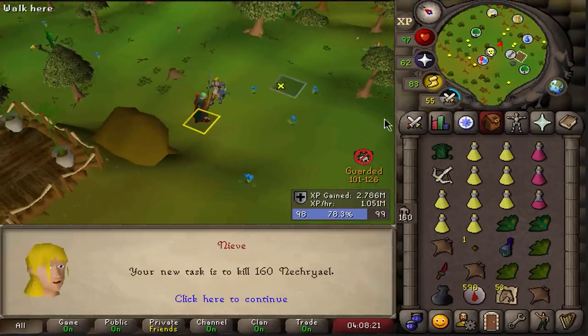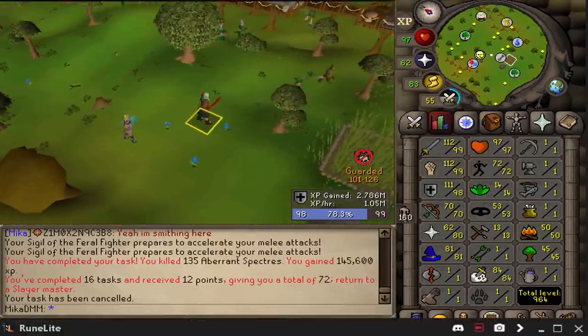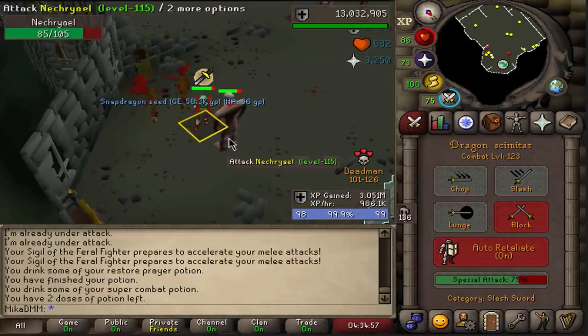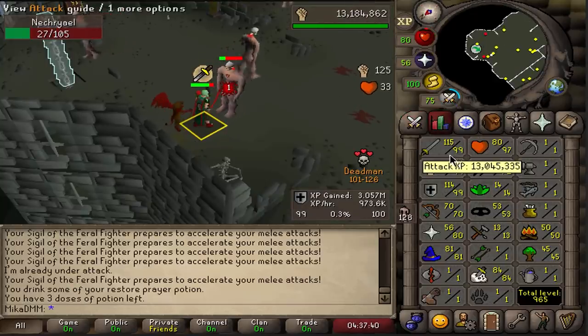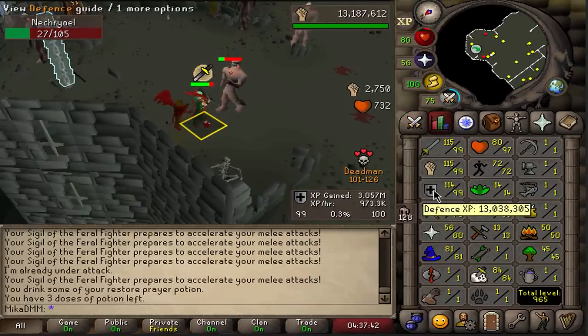Nechryael again — we're going back for the 99 defense. Pretty risky one. Ladies and gentlemen, it is time to finish off the last 99. With that 99, we now have 99 attack, strength and defense.